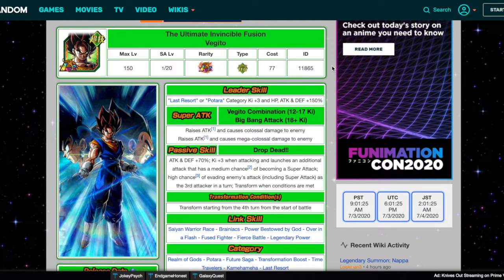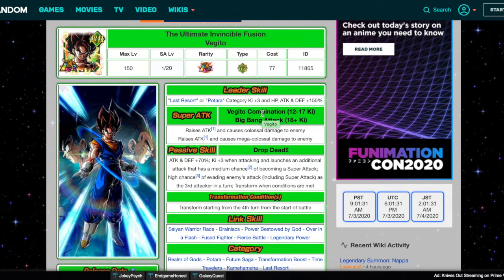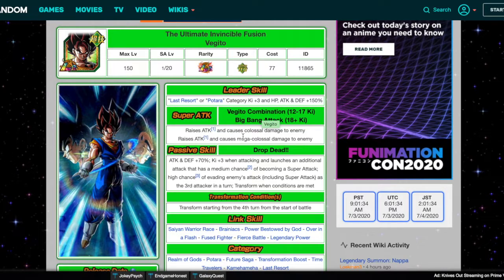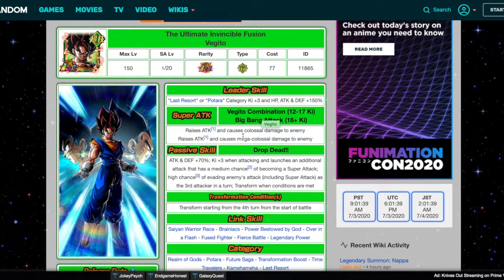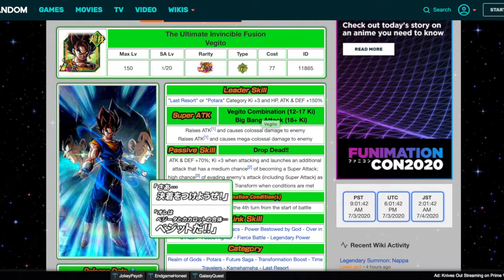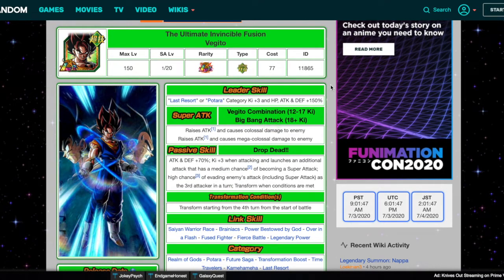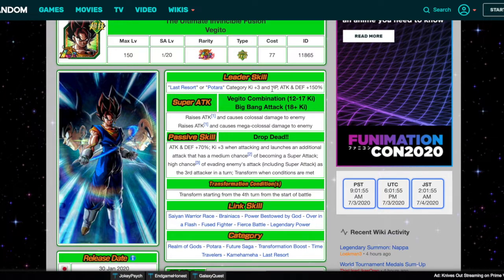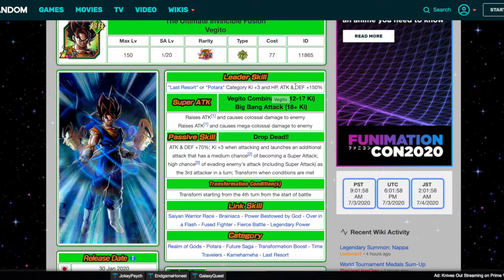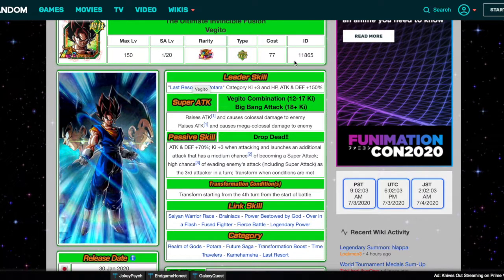First, let's take a look at Vegito — arguably the best LR in the game. I stand by it. LR UI Goku is the best for shorter events like Super Battle Road, but once Vegito is completely built up — same for Gogeta — they are definitely the best two units in the game. Vegito leads the Last Resort or Potara category with Ki+3 and HP, TEQ, and DEF +150%. The Last Resort category is actually really good. This is a very good leader skill.